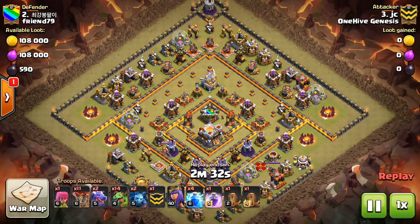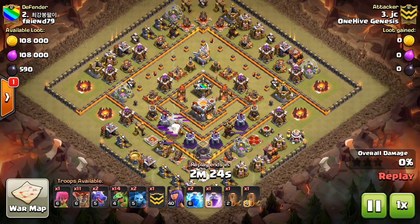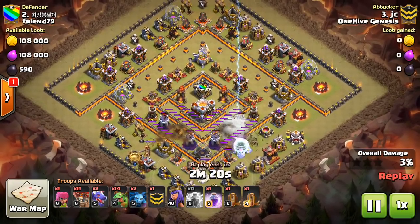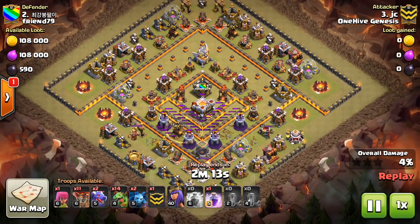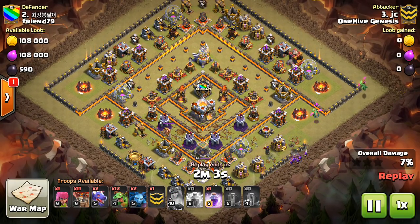Moving along, this attack I really liked — very interesting kind of opener, but it's a weird base. It's one of these kind of oddly laid out bases. We have JC doing another precision dragon attack, but it has all these baby dragons as the support troop, which is really interesting. It's almost a complete air attack, but it's not really spam — it's more of just doing a very carefully developed plan throughout the three minutes that he has.